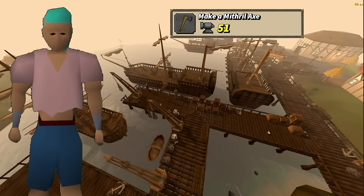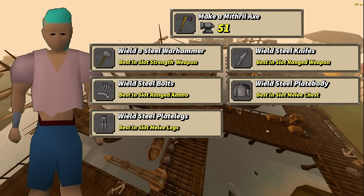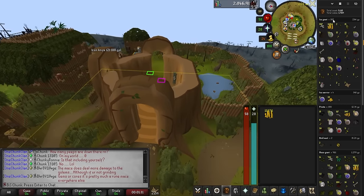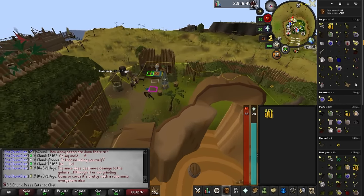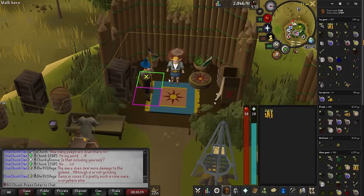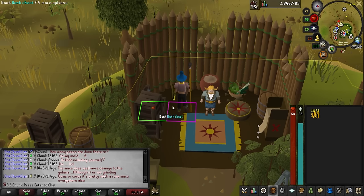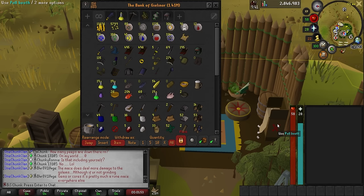Getting to 51 smithing lets me process any steel item in the game, giving me new best-in-slot gear: the steel war hammer, knives, bolts, plate body, plate legs, and the bullseye lantern — the highest level steel processing at level 49. I am currently 307 ice giants killed and still looking for the iron plate legs. They drop at 1 in 128, so we're over double the drop rate. I'm not mad though, because I still need the magic XP.